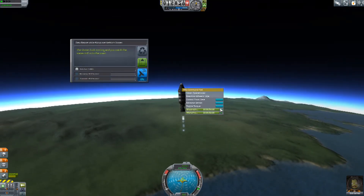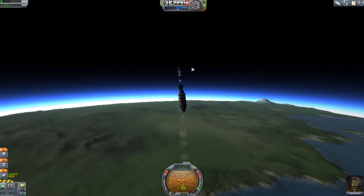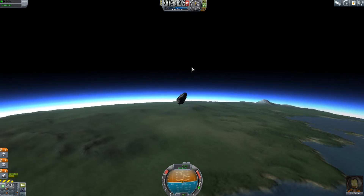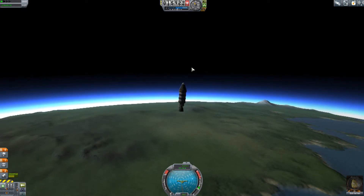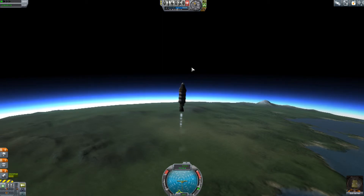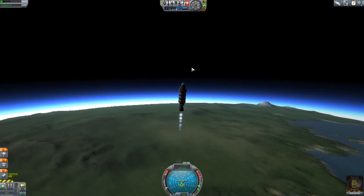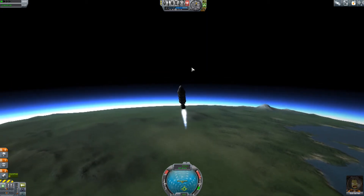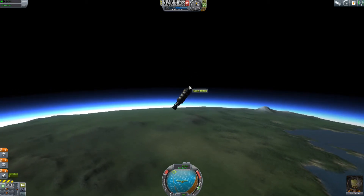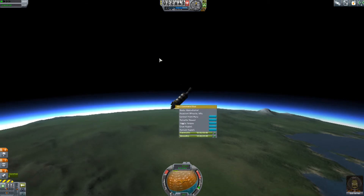Let's see if we can get a crew report now — it doesn't look like it's worth anything. While I was messing around with the crew report, we lost our engine. Let's fire her back up. It's a lot trickier when you don't have SAS keeping the thing on course, but unfortunately we haven't unlocked that yet. We still have quite a bit of fuel and it looks like we might get into the upper atmosphere, which probably will give us a crew report. We're definitely up there — let's see if we can get a crew report now. Yes, we can — we'll keep that because I don't think we're going to do much better than that.